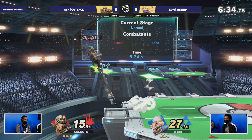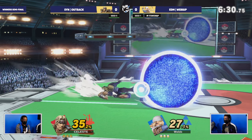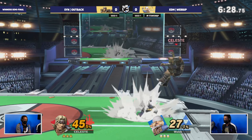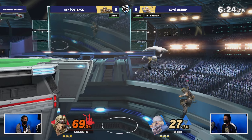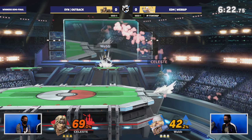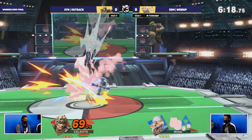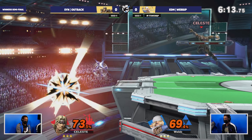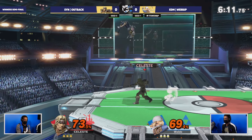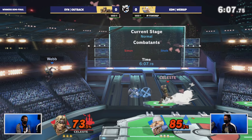Up-B out of shield is a good option for Simon, but if you're whipping those on stage it's going to be a ton of damage from Sheik, able to rack up a lot of damage with these combos like we're seeing right now. Outback's doing a great job playing super slowly right now. Webb is using the Sheik mobility to just move around the stage everywhere.